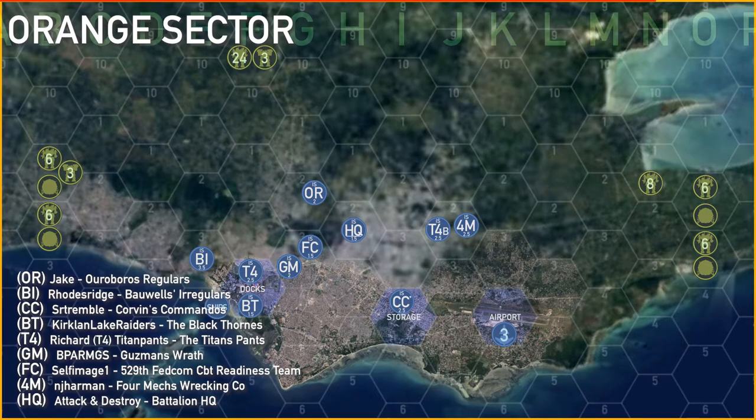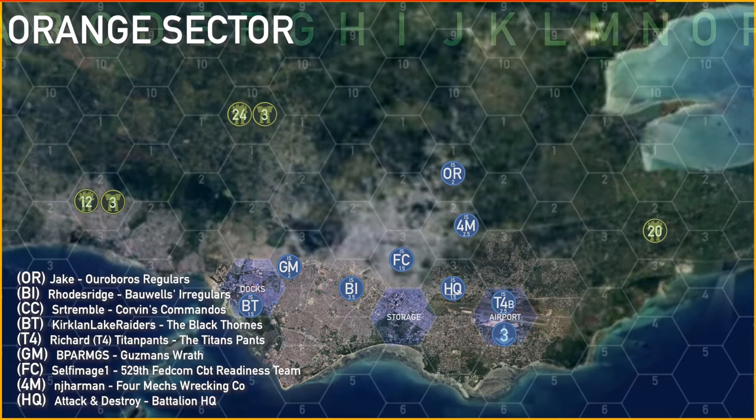Strangely enough, Orange Sector was the quietest this turn. The players elected just to shift their assets around to be able to receive the Liao attack. A few of them moved to the east to position themselves between the storage and the airport, to be able to react to either the eastern or the northern force.